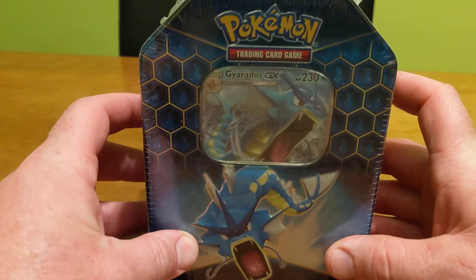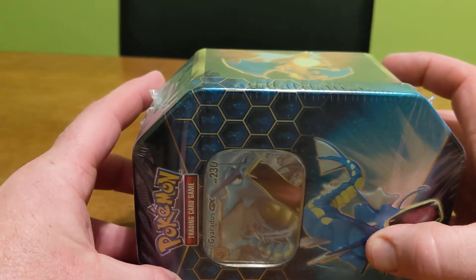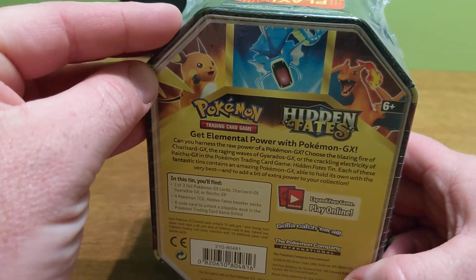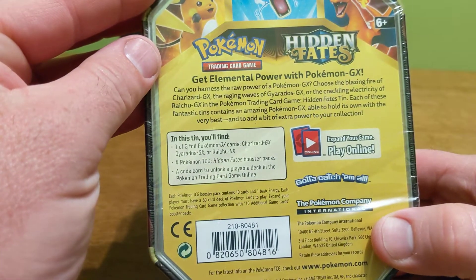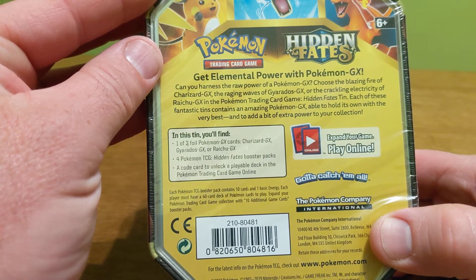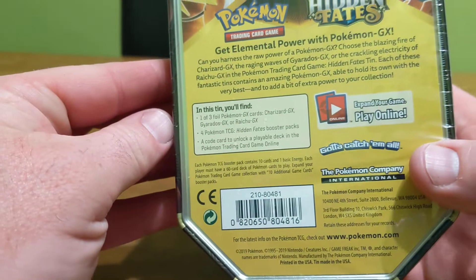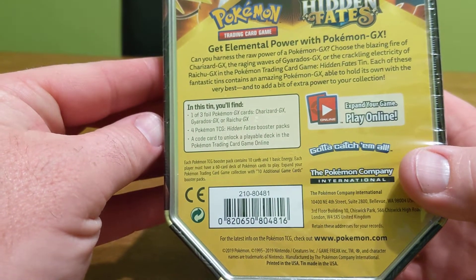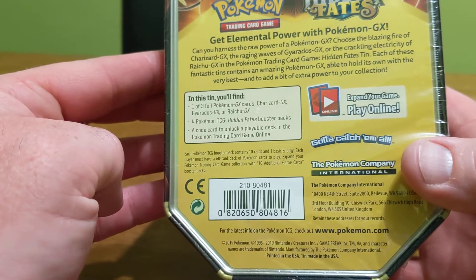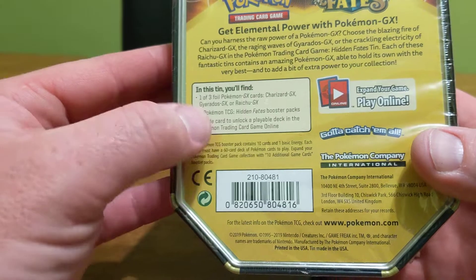Today we have a Pokemon Trading Card Hidden Fates tin to open. And in this tin it says one of three foil Pokemon GX cards: Charizard GX, Gyarados GX, or Raichu GX. And as you can see, it's the Gyarados GX. We also have four Pokemon TCG Hidden Fates booster packs to open and a code card to unlock a playable deck in the Pokemon Trading Card Game Online. And that code card is going to go to you guys.